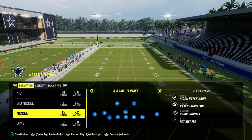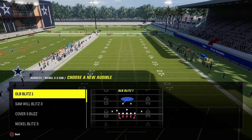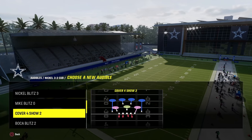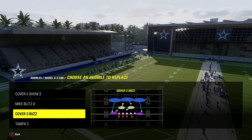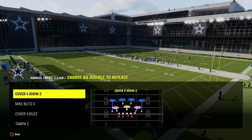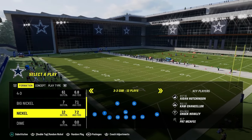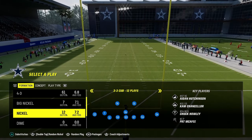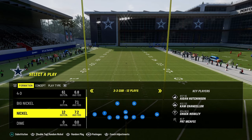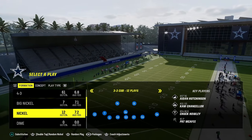You don't really need to set audibles. The only audible I'd recommend is a situational Cover Four Show Two. We're going to be coming out in Mic Blitz Zero every single time as our base play, and pretty much everything else is set. The package you want to utilize — if you look at the packages button at the bottom, flick the right joystick right or left to change the packages. One click to the left puts us on Free Safety One Inside, which gives us more effective adjustments for the way we're going to use this defense.